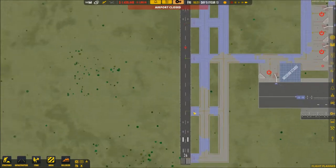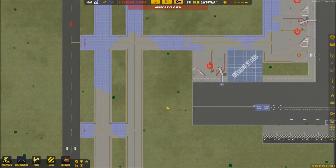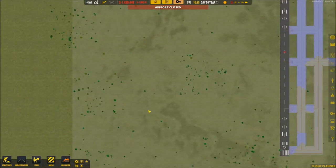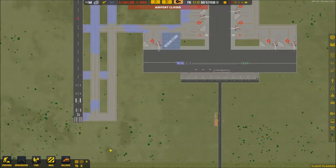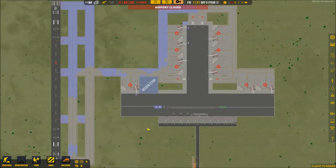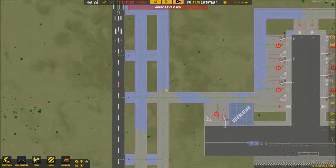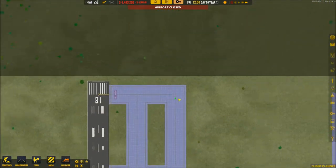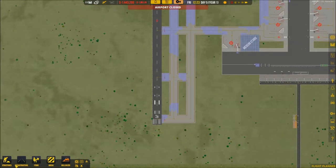I'm thinking maybe we'll add the cargo bay right here — we might have to drive up on the taxiway but that's okay. Then we're going to add a smaller general aviation terminal here, and then a bigger, huge general aviation terminal over there. I'm feeling hopeful. The first episode I was thinking about deleting, I didn't feel like I was into it. Why is the UI so big? Maybe I messed something up, or maybe I need to save and restart.